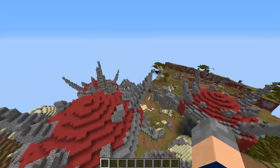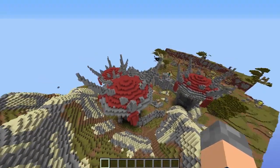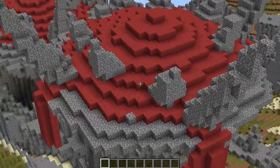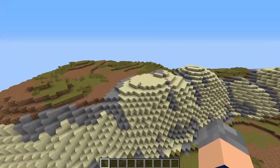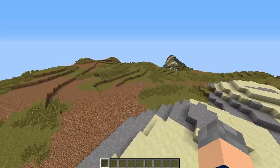Yeah, those towers are done with the voxel tool — the line tool. That could be easily done. Yeah we actually could. This should go into Mulgore.